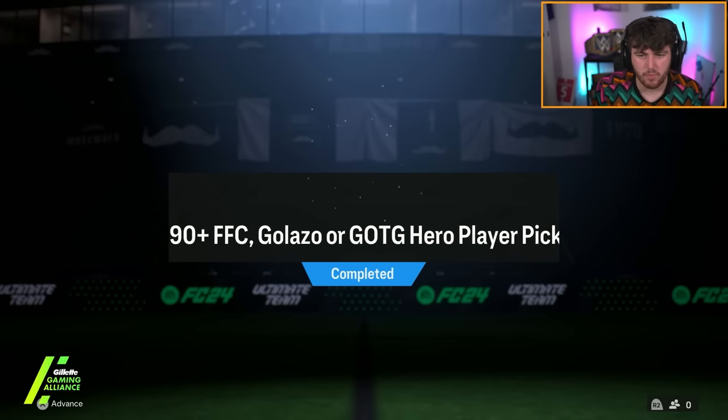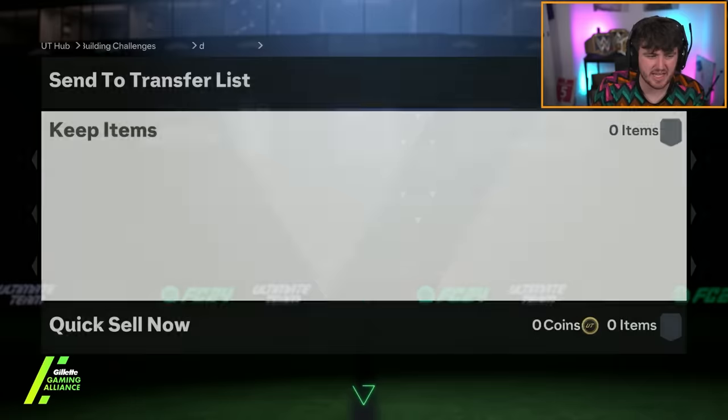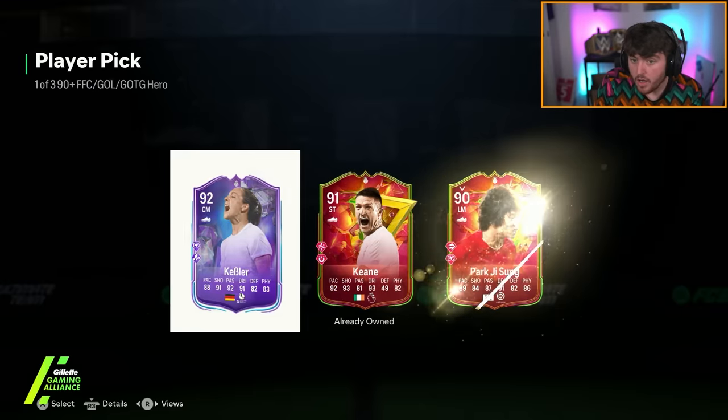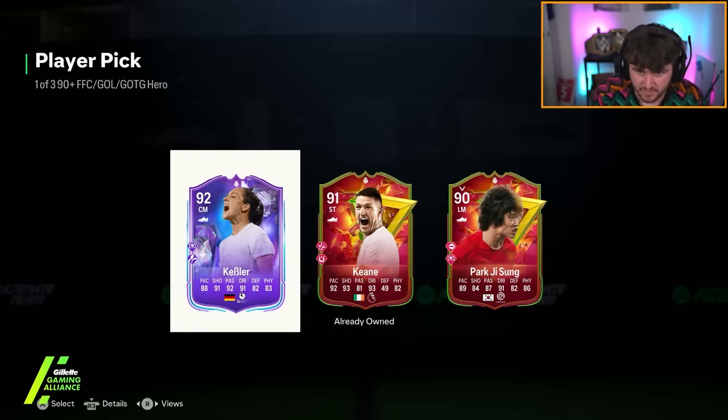They also re-released the 90 plus hero pick, which I thought we'd just open up and see if we can get a grace of the game hero, like a 97 Cap Nivea. Would not be bad. We got 92 Kiesler. Not ideal. I'll just go ahead and store that in the club and forget about it.